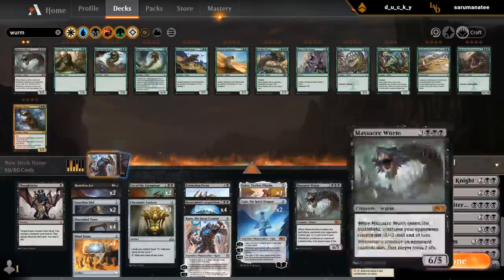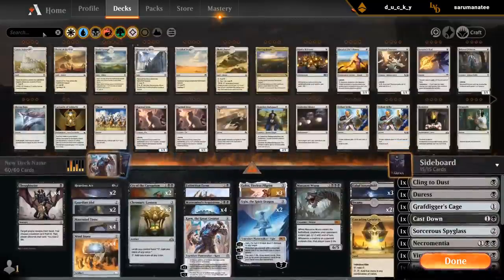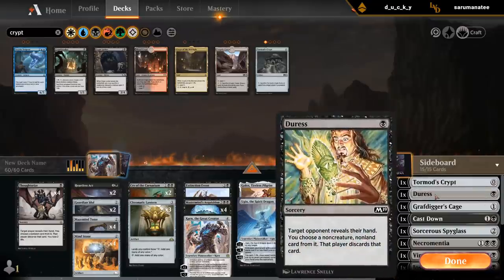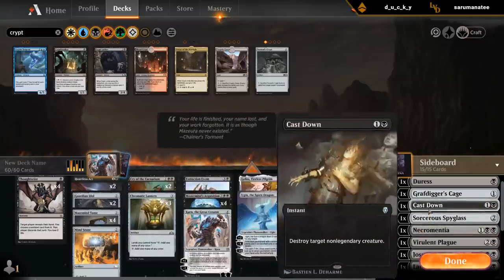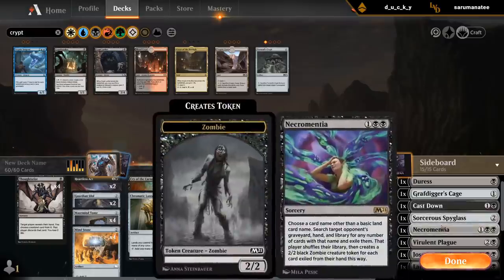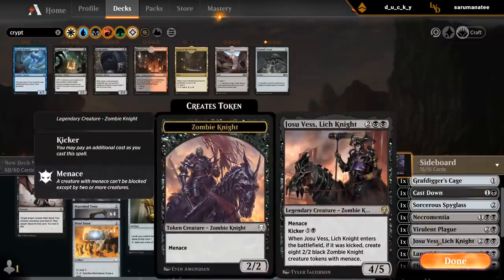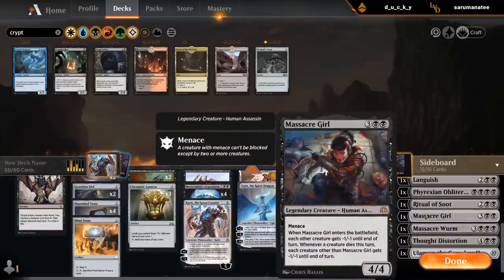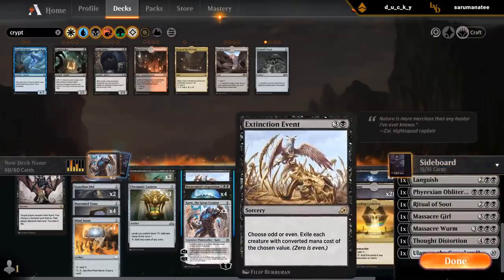I could even put a second Massacre Worm in the sideboard. Tormod's Crypt as graveyard hate can maybe replace Cling to Dust. I've got Cast Down for more spot removal in case Heartless Act doesn't work. Necromancha is good against field potentially. Virial and Plague. Josu as a finisher — don't know if that's necessary. Usually just getting Ulamog is better, so Josu is definitely cuttable. And then both Massacre Worm and Massacre Girl — don't know if we need both. Ritual and Languish complement Extinction Events, and Obliterator can also be good against Red Decks.